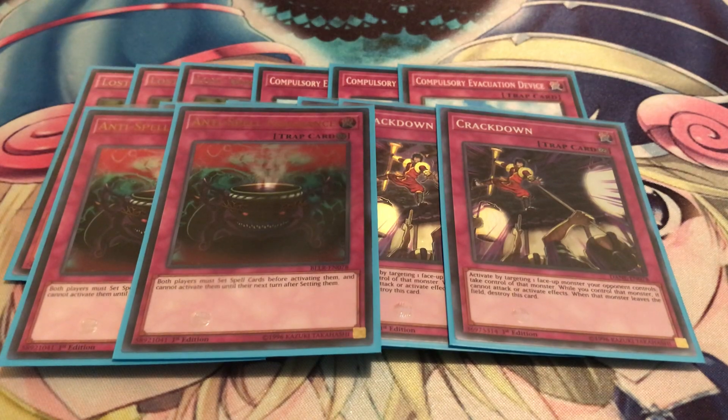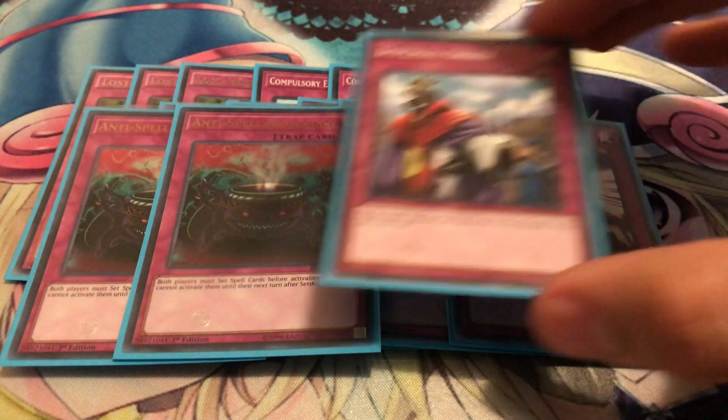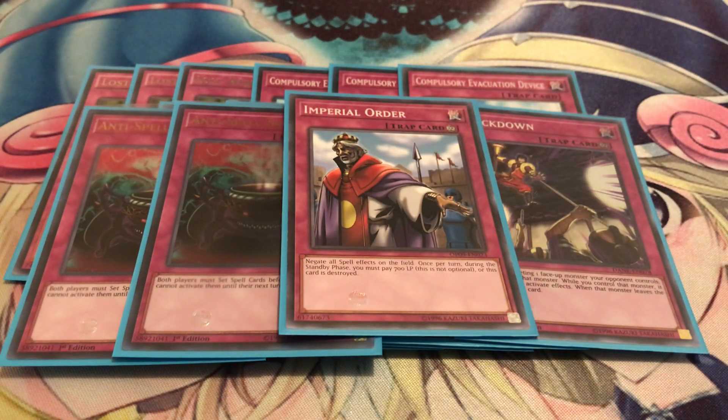Playing two copies of Anti-Spell Fragrance — it always comes into clutch. It's also pretty good against Sub-Terrors, because they want to activate Hidden City or Pot of Extravagance, and Anti-Spell Fragrance just slows them down. And for just any spells in general, Imperial Order. Since I don't run a single spell, this card does not phase me by any means. If you spring this during your opponent's standby phase — let's say he had Super Poly — this basically stops Super Poly before he gets a chance to activate it.